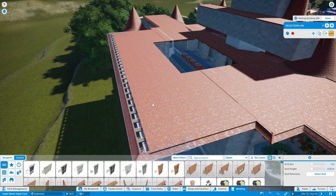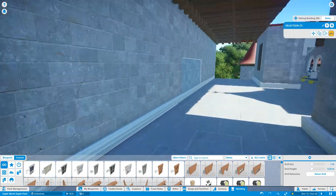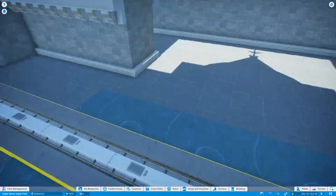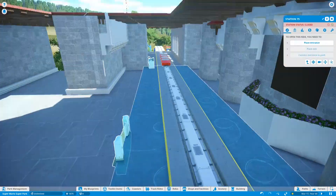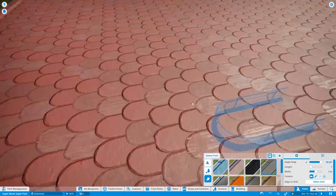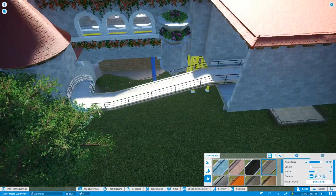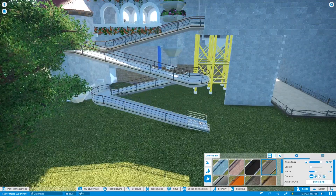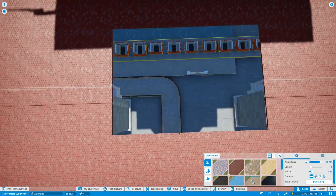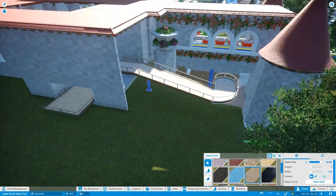Alright, let's see what we're doing now. We're working on the queue. Some people have speculated that I'm going to add the portraits — the paintings from Mario 64, the paintings that you actually jump into that warp you to the actual level — and you would be right, because yes, that is exactly what I'm doing. That would be fun and it's an easy way to fill out those walls. I'll probably want to do the same kind of aesthetic for the history of Mario if we do end up doing that with the castle.